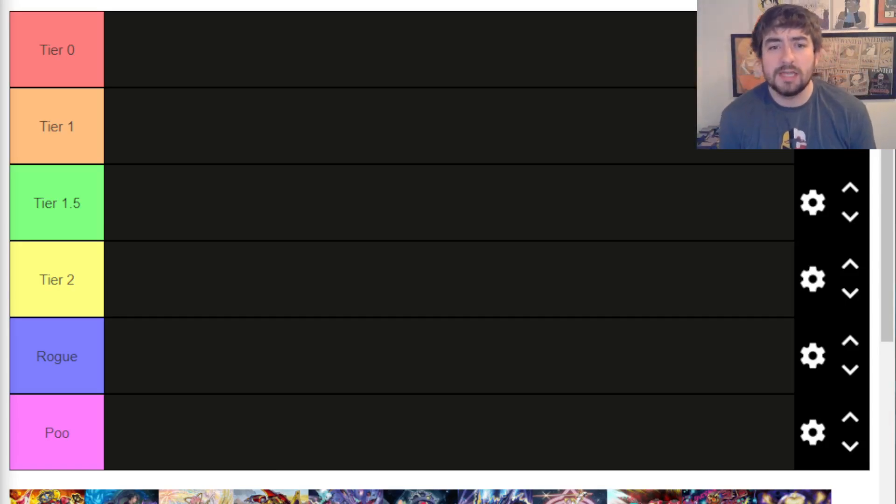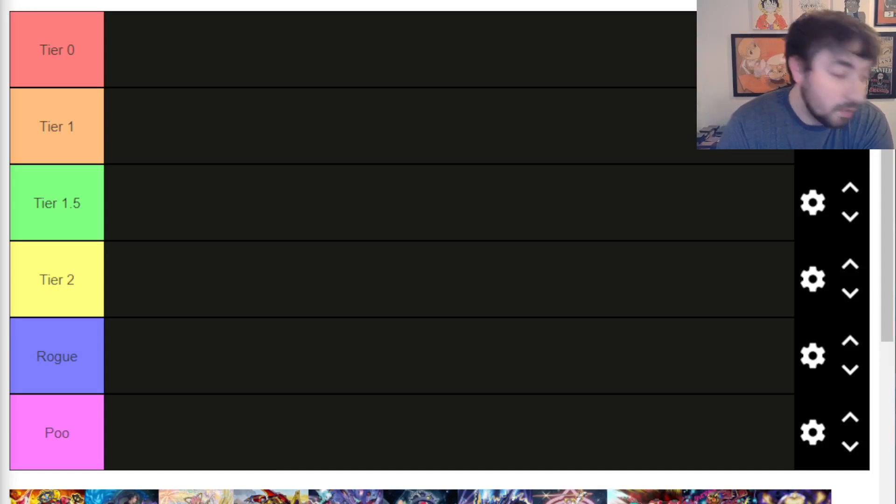We're keeping it mostly pure in terms of archetypal specific support — where does it land that deck? There's a couple things we're going to make inferences about: stuff that's not direct support for an archetype but does, via some extension, give them some support in one way or another. We've got a lot of archetypes to go through — I think I have 27 here — so let's just dive into this and get it going.